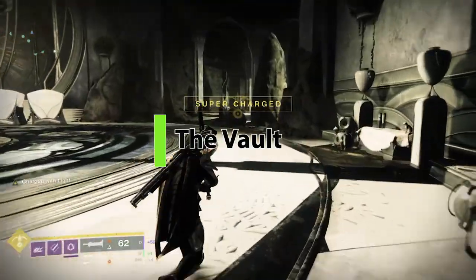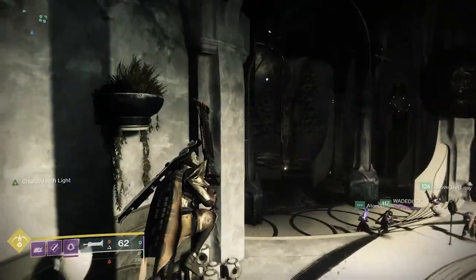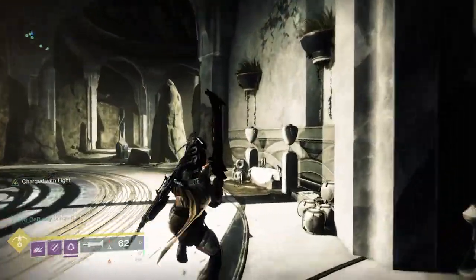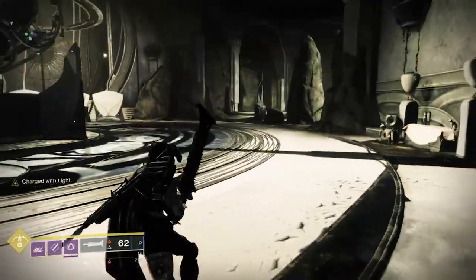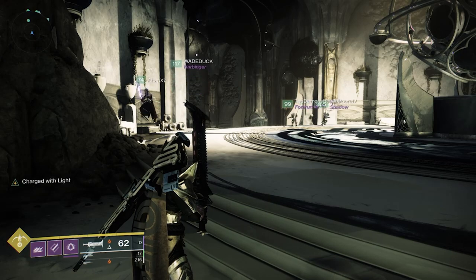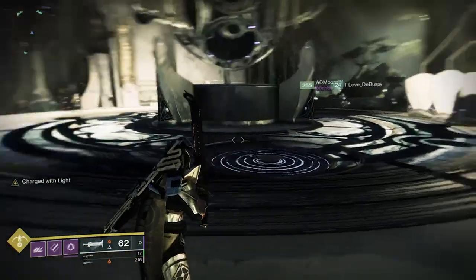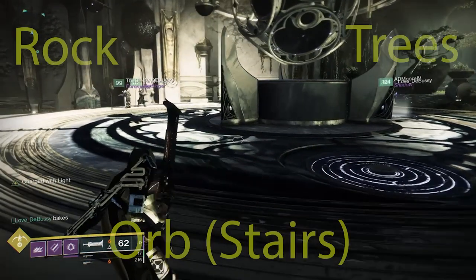The vault encounter is like nothing you've seen in Destiny 2, and there's no DPS involved. You'll need things for add clear and burst damage — swords, shotguns, a super that takes out enemies quickly. This is more about puzzles and add clear. When you get in the room, you'll notice three areas: one with a giant rock, one with trees (we call it forest or trees), and one with a giant orb. There are three plates that correspond with those three areas. That's the core of the activity — three areas where things happen, plus three plates.